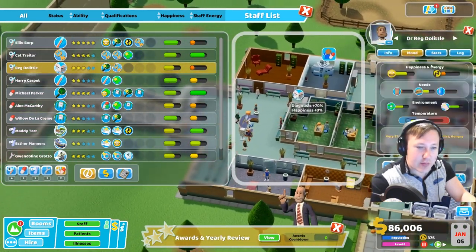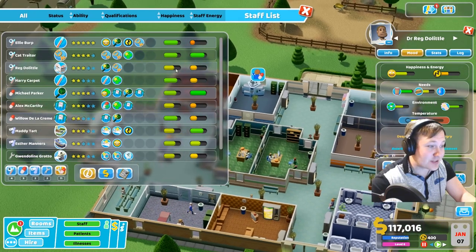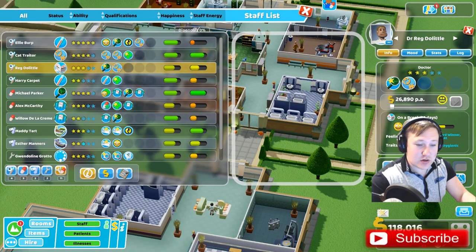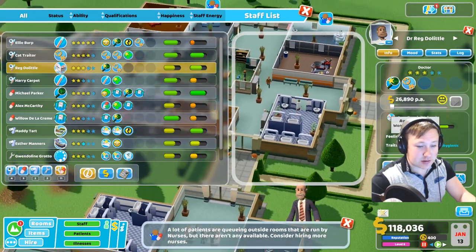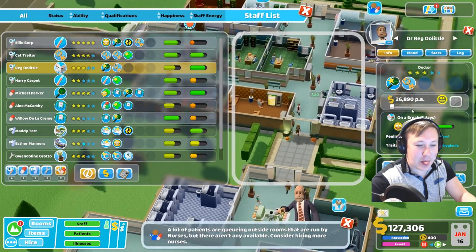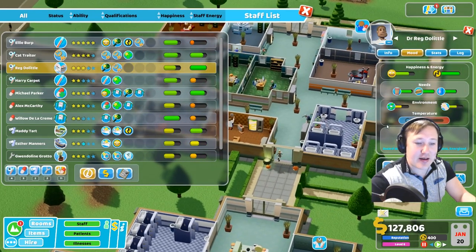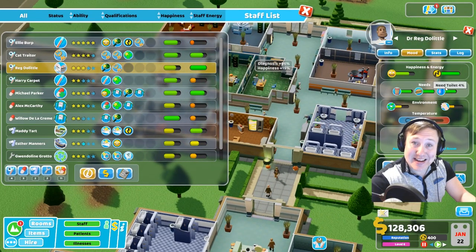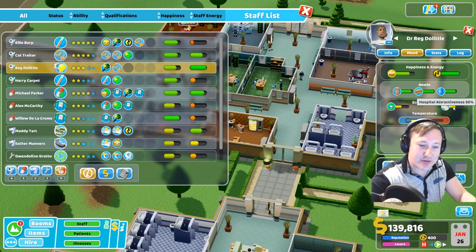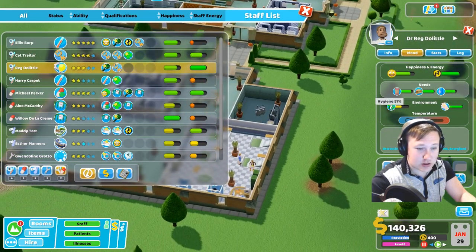So if we go into that we can have a look at their mood. You can also look at the mood tab - anything here will affect their happiness. So they might not need anything obvious like thirst, hunger, or toilet, but their hygiene of the area that they're in is not very great, and the attractiveness of the area they're in is also low. So he's here and it's not very hygienic.